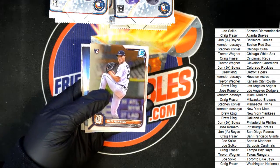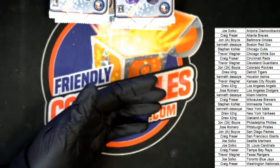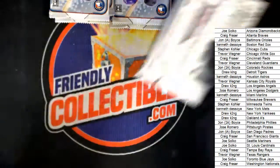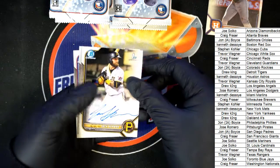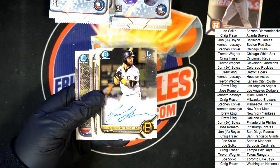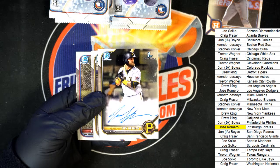Nice, Matt Manning. Good luck, good luck. There's a nice rookie. Astros, Kenny D. Oh, there's an autograph. Pittsburgh Pirates owner Jose, nice hit, very nice hit. Nice autograph for Mr. Jose. Boom boom.